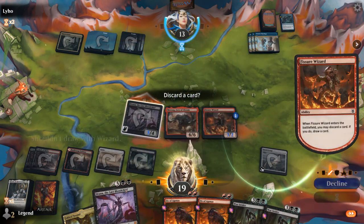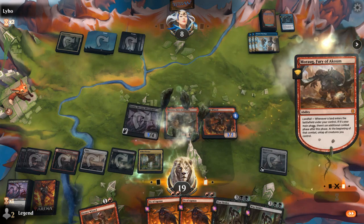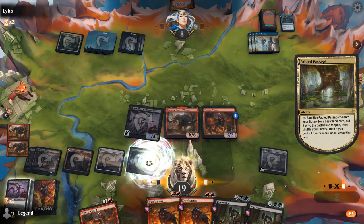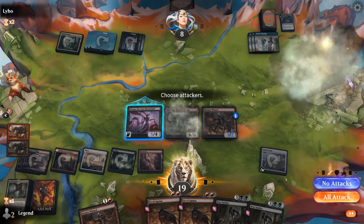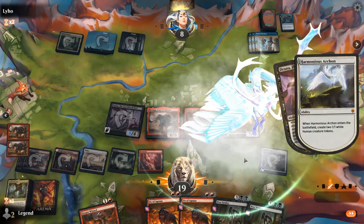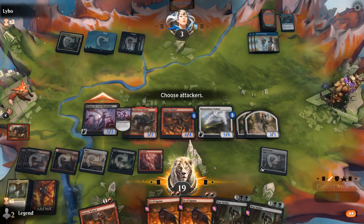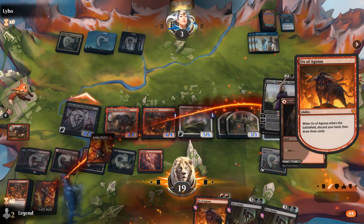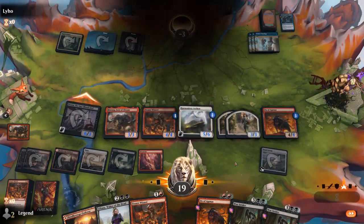Fissure Wizard discards Drana, and then I'll fetch. And there we go — the wombo combo assembled. Sweet, on to the next one.